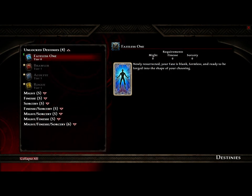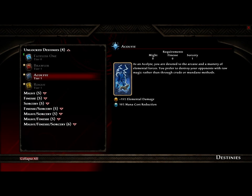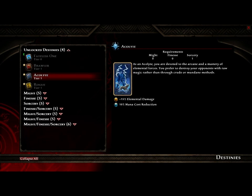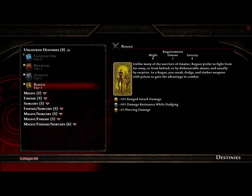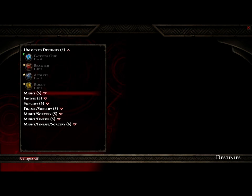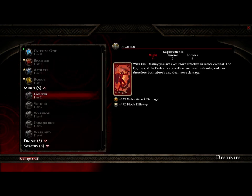The final tier of character creation is picking your Destiny. When you first start you'll be able to pick one of three destinies: the Brawler melee type, which gives 15% melee attack damage and 10% block efficiency; the Acolyte, which gives 15% elemental damage and 10% mana cost reduction; or the Rogue, which gives 10% ranged attack, 30% damage resistance while dodging, and 5% piercing damage bonus. From there, you're able to pick a new Destiny every certain number of levels based on how many points you put into your combat skill trees.